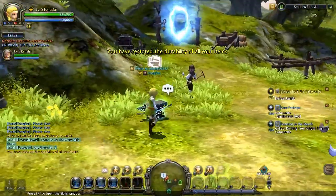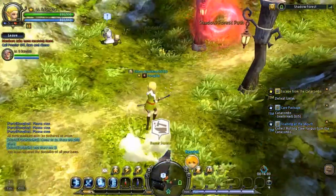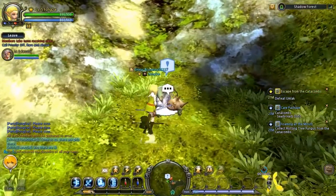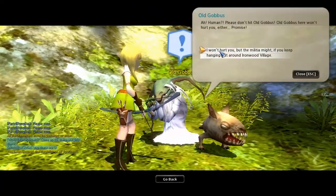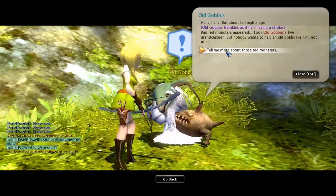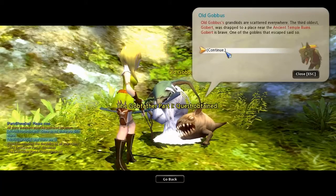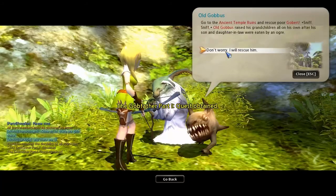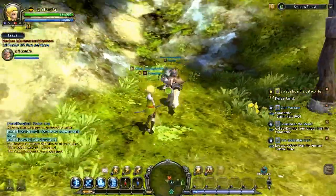You have to repair your items. Where are you? On top of the anvil. Right click on the anvil and repair your items. Equipped or all? All. How do you know they were hurt? Their ability — when you use them, they lose their ability.